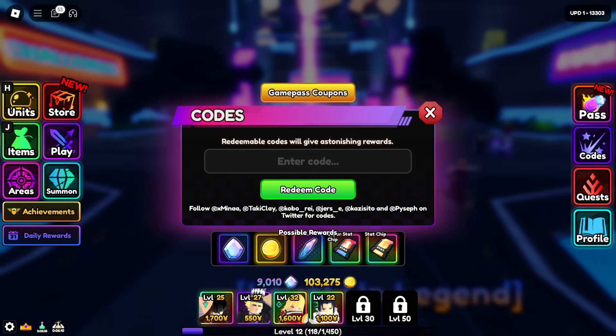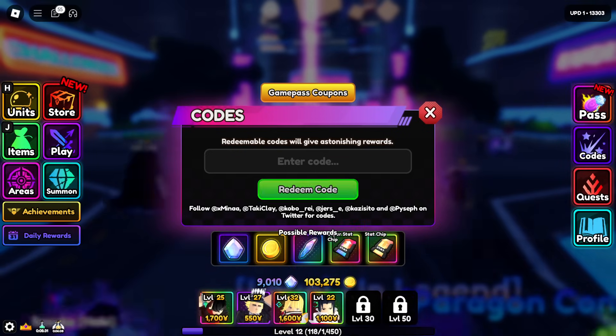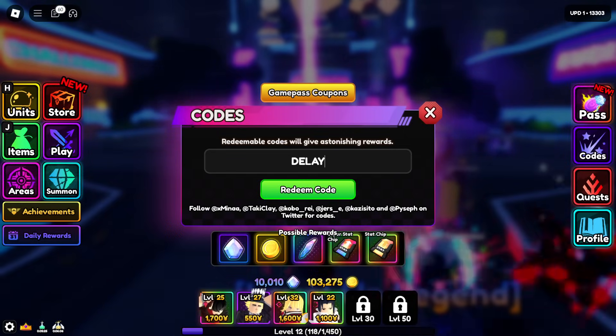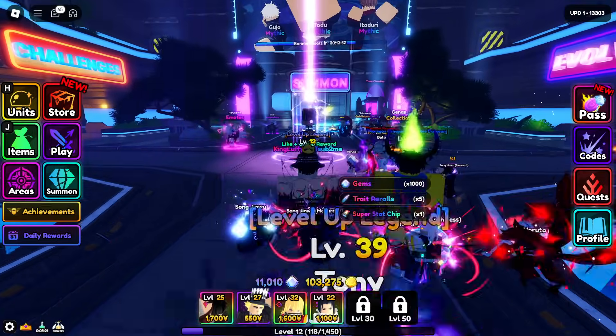We'll start off with the latest codes — shout out to my boy Boltman, he's given me two codes: Update 1 and Delay Guards. So make sure you guys put in Update 1 and then Delay Guards. Two fresh codes for you guys, it's going to help you a lot.